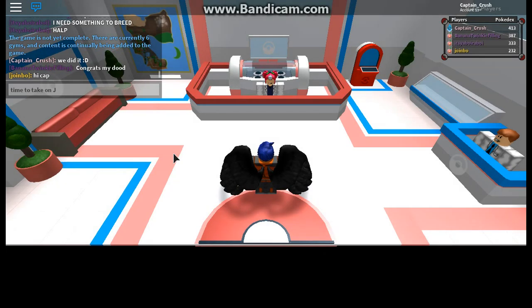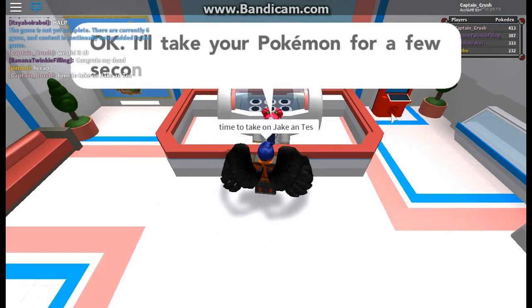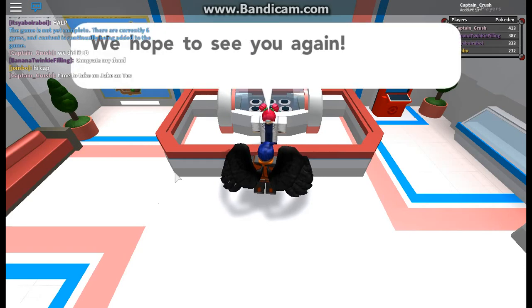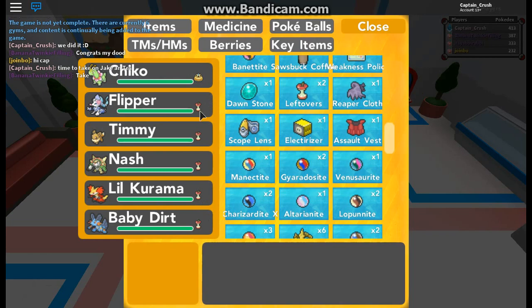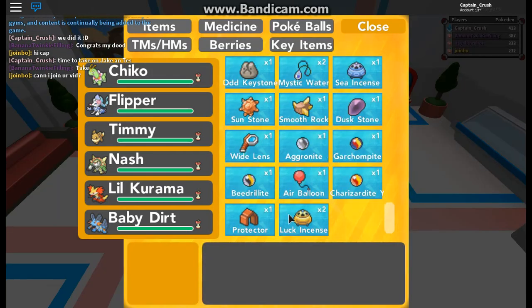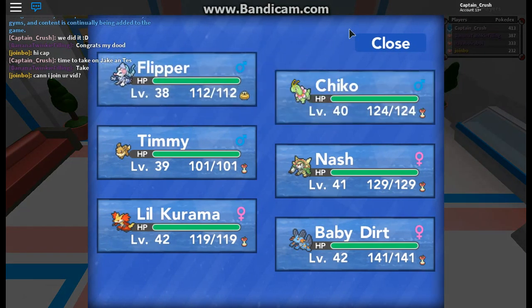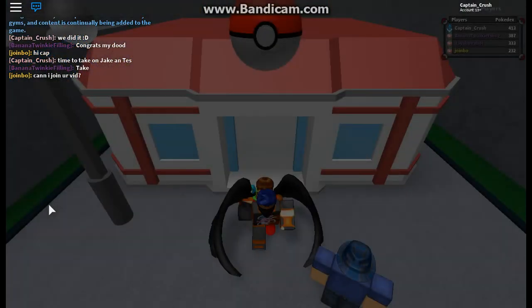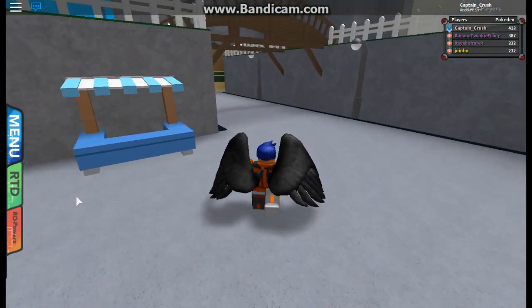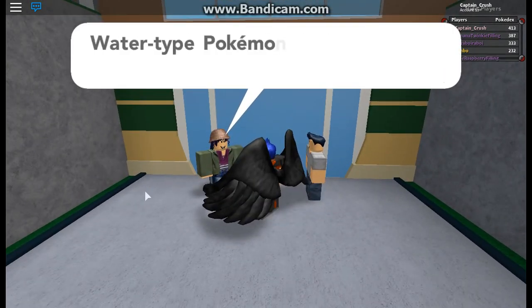Time to take on Jake and Tess. We're going to heal and then level up Flipper. It's cool that everyone's around the same level — usually you have one Pokémon that's super strong and taking out everyone. It's good we have the Experience Share — I highly recommend it for you guys. Alright, so now we are here, let's talk to Jake and Tess.